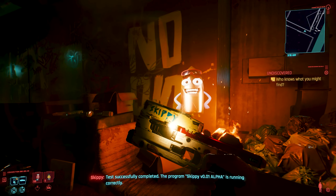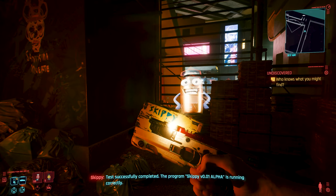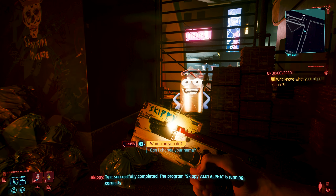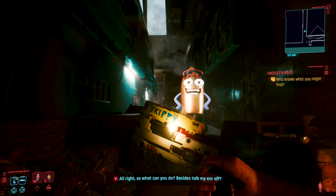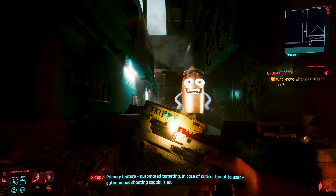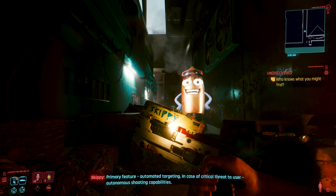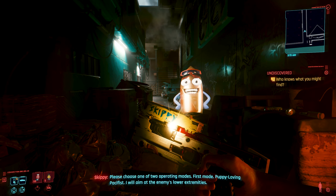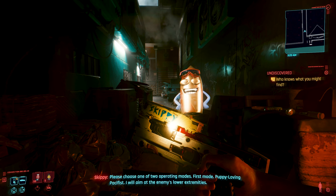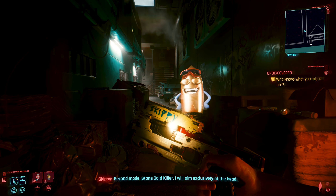[Skippy]: Test successfully completed. The program Skippy version 0.01 alpha is running correctly. [Player]: Alright, so what can you do? Besides talk my ear off. [Skippy]: Primary feature: automated targeting. In case of critical threat to user, autonomous shooting capabilities. Please choose one of two operating modes. First mode: puppy loving pacifist — I will aim at the enemy's lower extremities. Second mode: stone cold killer — I will aim exclusively at the head.